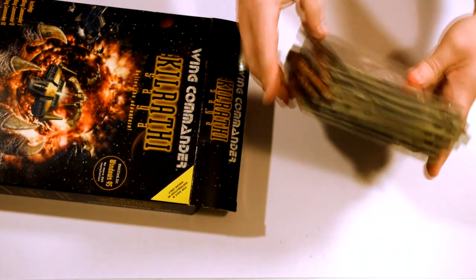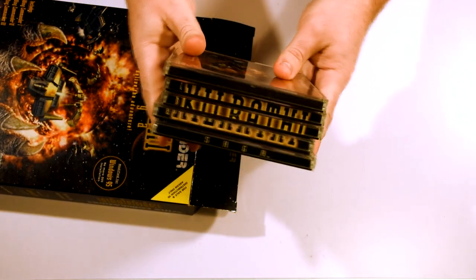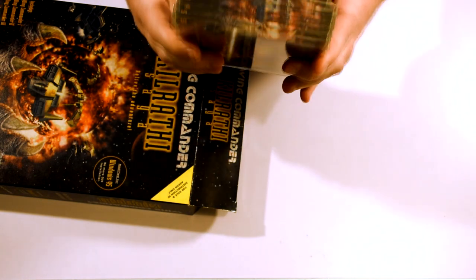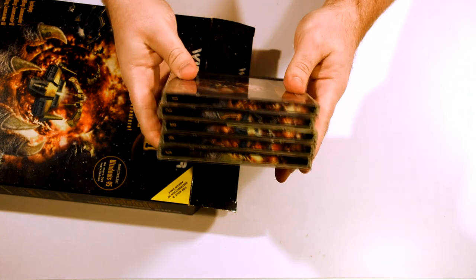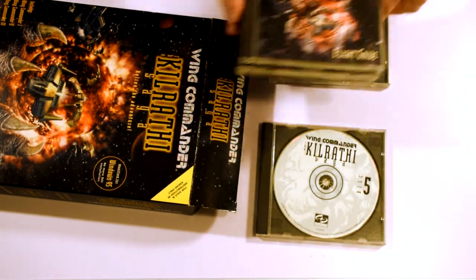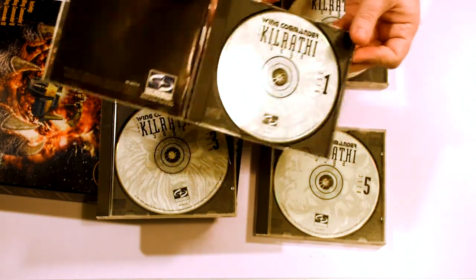And can we take a moment to appreciate how good these cases and the CDs actually are. If we take a look at the spines, on one side we have the Kilrathi Saga logo spread across them, and on the other it's the image from the front of the box. Each CD has its own Kilrathi ace printed on the front of it — it just looks absolutely amazing.